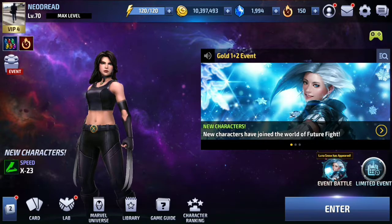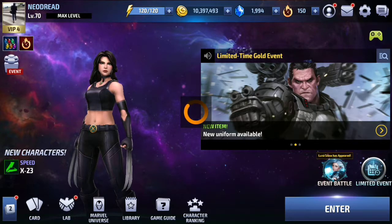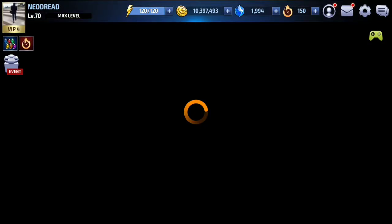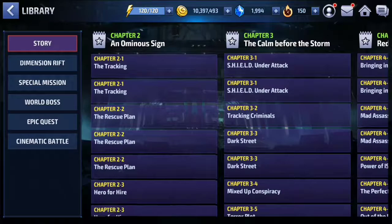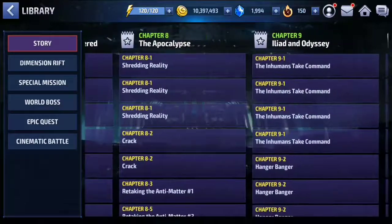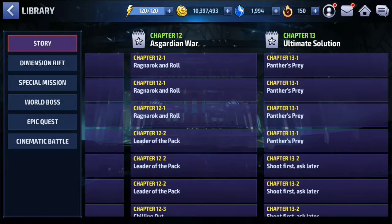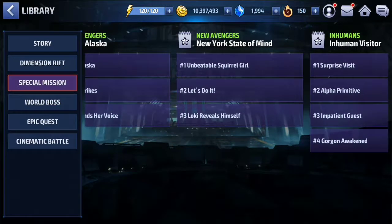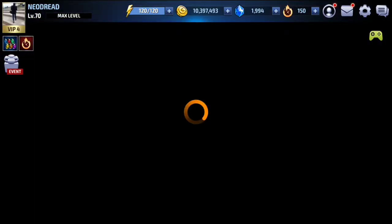We cannot really say the game is too complicated or that we don't know much, because everything is there. I have never checked out the library — I don't want to lie. Let me click on that — let's see what the library is. Wow, even from chapter one, chapter two, chapter three — there is literally everything about anything here. World boss, cinematic, battle — oh my goodness, I had no idea.